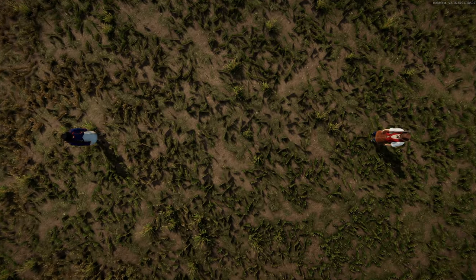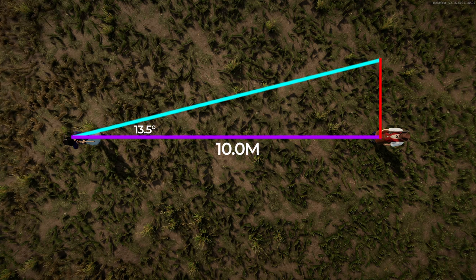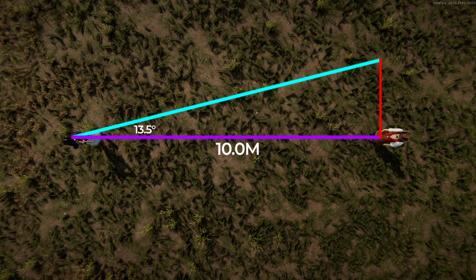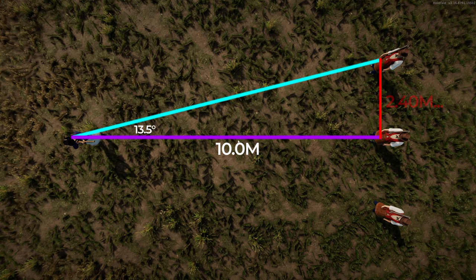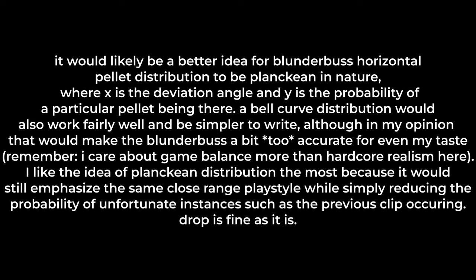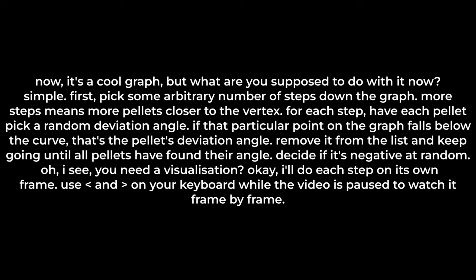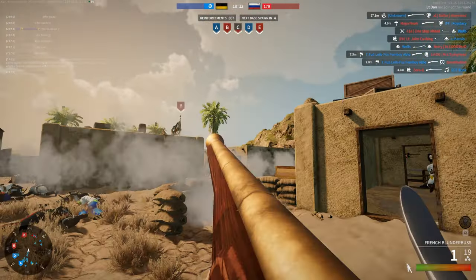And then there's horizontal deviation. Each pellet has a maximum horizontal deviation angle of 13.5 degrees, meaning at a distance of 10 meters from your target, each pellet can miss by a massive 2.4 meters. Without getting into how odd a balancing decision this is, what it means is that you really shouldn't be going for single targets from even remotely long distances.